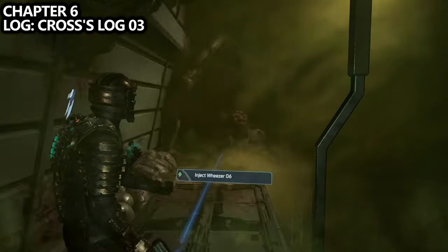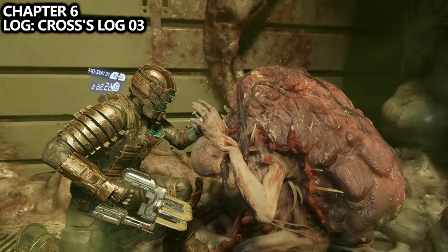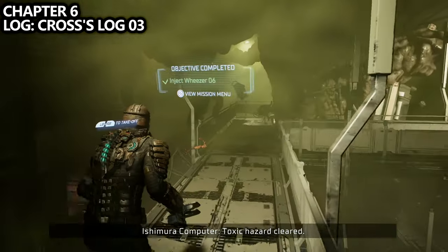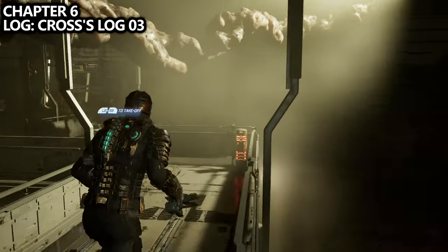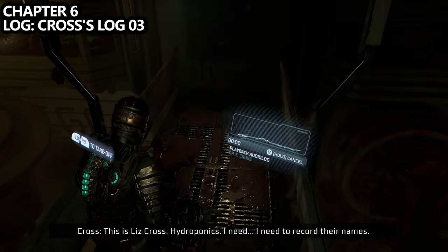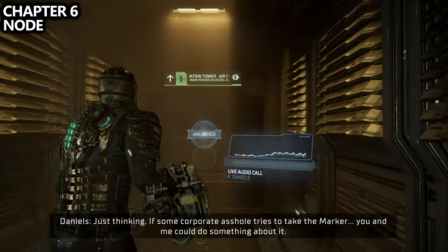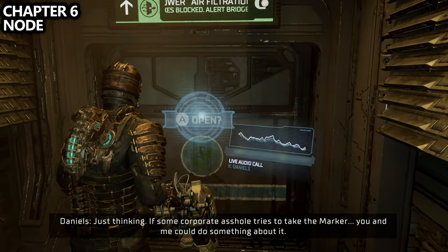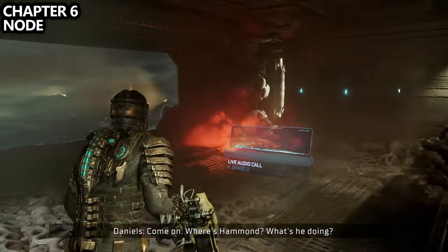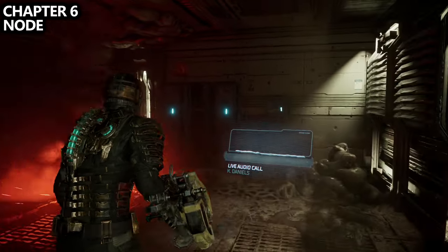We've made decent progress and I'm standing in front of Weezer number six. You'll have to go here for the main mission, but before going downwards, follow the catwalk to the other side to find Cross's Log number three. Continuing on, walk through a hallway that ends at the Air Filtration Tower. You'll get an automatic log as part of the story here, and there's a zero gravity section to float through. Before going through, make sure you grab the node on the wall directly in front of you.